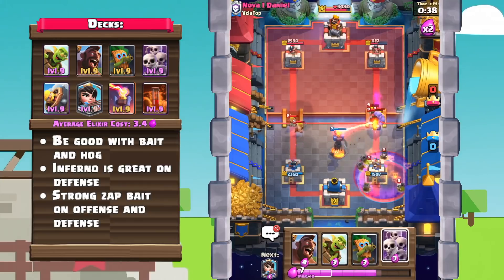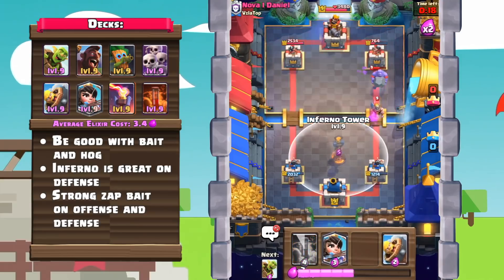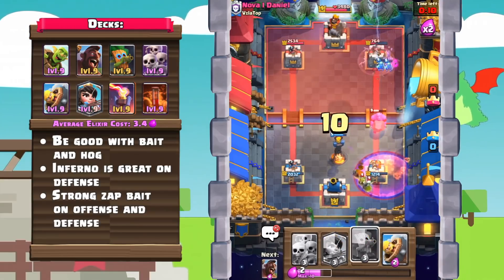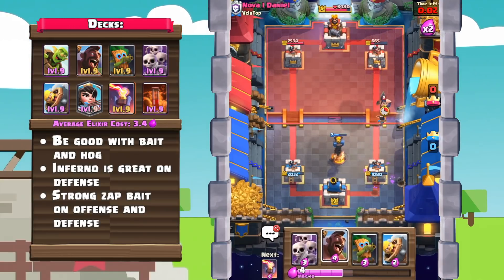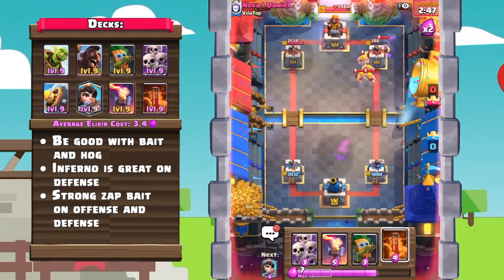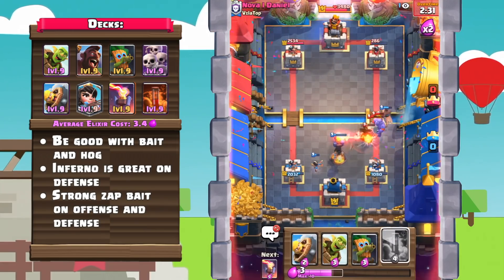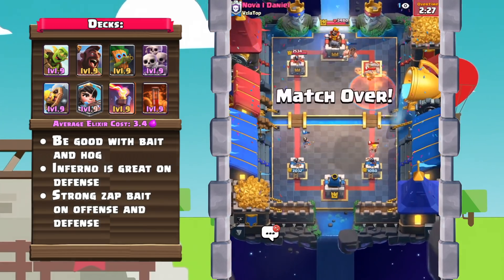Inferno is actually so clutch on defense, being able to shred almost any tank as well as popular kill cards such as Royal Hogs. Also, the Zap Bait synergy is just so strong with this deck — I can't see you having much of a problem getting to your opponent's tower or getting pummeled on defense. Just be careful not to give your opponent too much spell value.